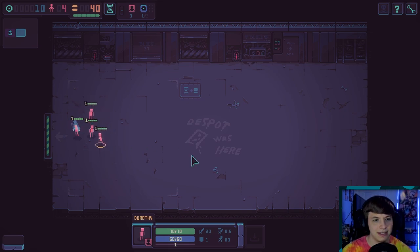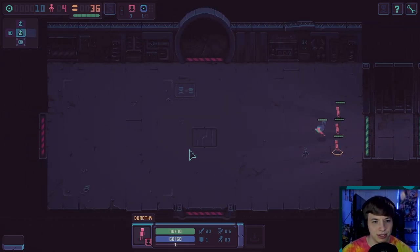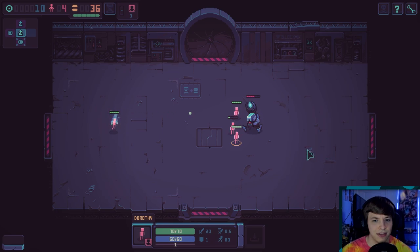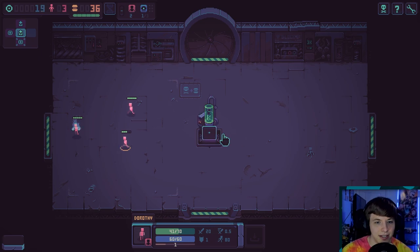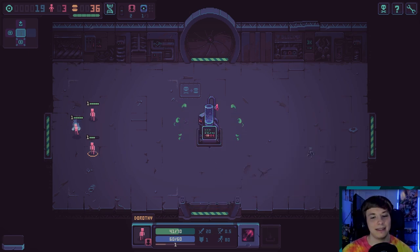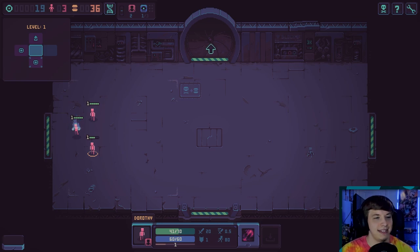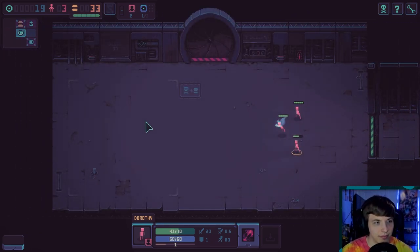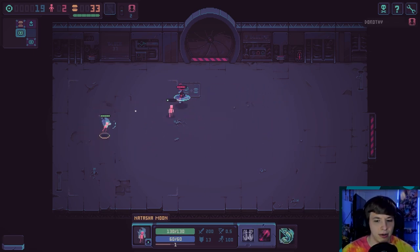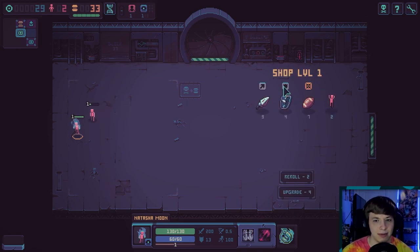Kind of a weird start though because we have all these humans that are going to most likely just die. But hey, we get our two mutations here early on. I think we want to go to a shop actually really early on. This was: all units lower nearby enemies' attack and move speed by 40% upon death. I mean I guess it's helpful — ideally I don't want my people dying though. Okay, so let's do this. This is a really good mage starting unit, which is kind of why it's nice to have.